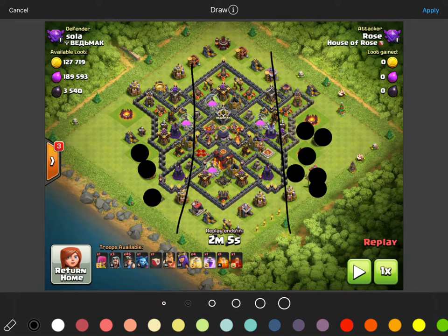We have a boatload of high hit point, high damaging defenses, and we have the inferno towers — one set to single, which is good for us. We also have the queen in the core, which will attract the miners no matter where they're going. They'll want to go to the heroes, so that'll funnel them to the infernos and the two expos in that core area where the dark elixir is.